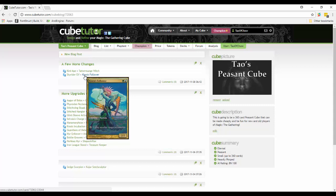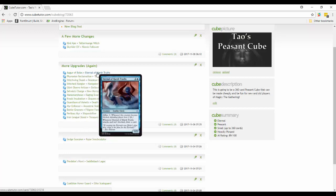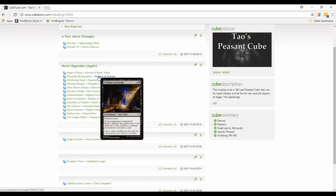Augur of Bolas is out - it's decent but there may not be enough sorceries and instants to reliably hit. Eternal of Harsh Truths is better: whenever it becomes blocked a player loses two life, and whenever it attacks and isn't blocked you get to draw a card. Card draw is just amazing. Torment of Scarabs is another curse - at the beginning of the enchanted player's upkeep, that player loses three life unless they sacrifice a non-land permanent or discard a card. Making someone lose card advantage, sacrifice permanents, or take three damage is really bad. It's possible that black is now too powerful in this cube, so I'll have to play-test it.